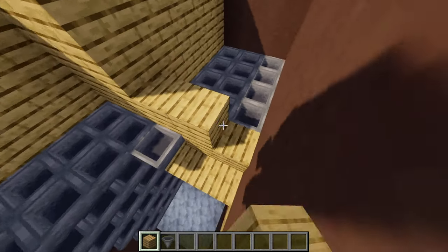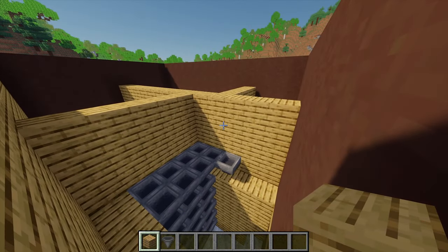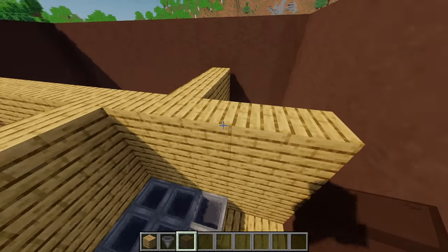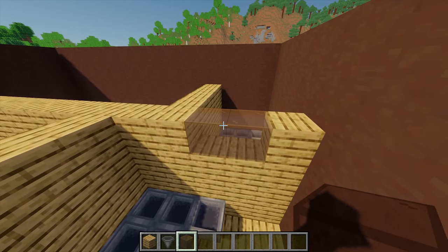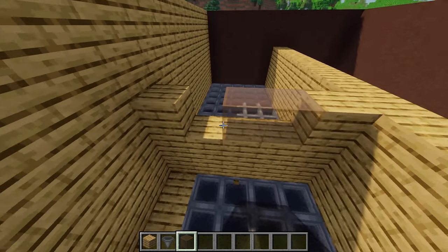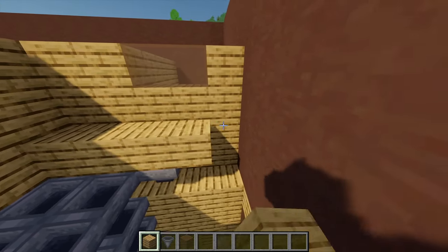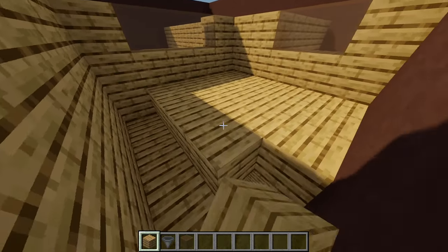Build up this section also, then grab some brown stained glass and destroy two blocks, replacing them with brown stained glass. Move to this wall, destroy three blocks and add more glass. Then moving back to the oak planks, build across to level off the floor.